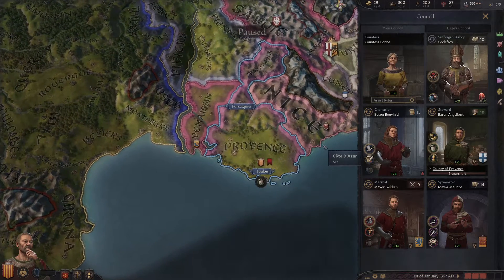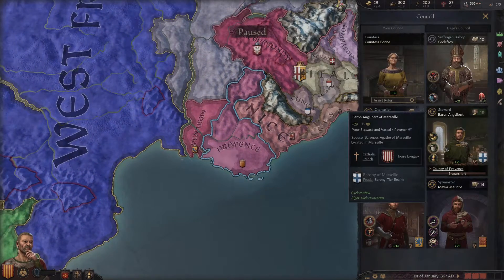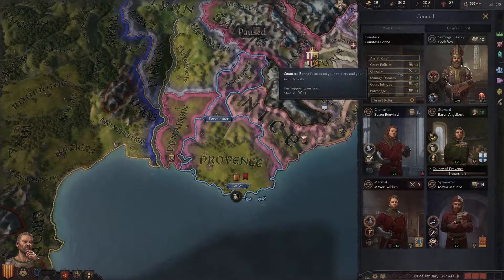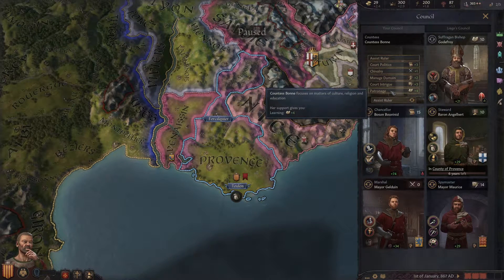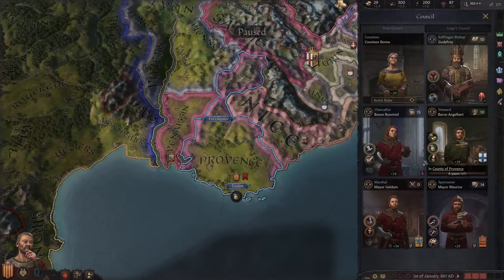If the bishop likes us, he's essentially our local representative communicating with Rome, and he's got a good opinion of us — so he'll tell the Pope we're all good. We'll be able to get the benefits of the church in that case. Our wife we can have assist us, but we're about to divorce our wife so we'll just leave her there for now.